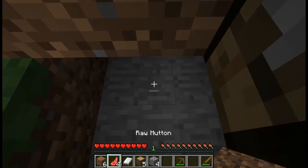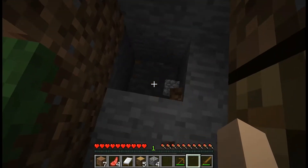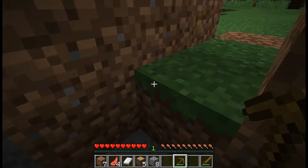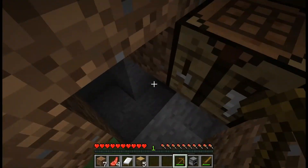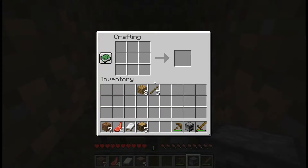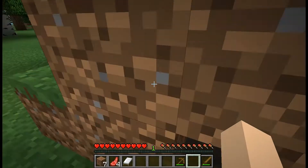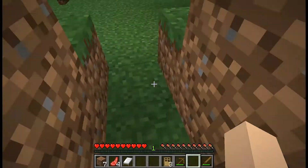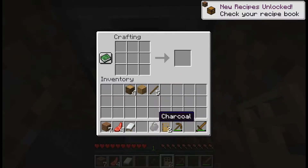The point of this is to get some stone so we can make a good old furnace before the sun sets. Go ahead and do that, then I'm gonna make a door — some oak doors. It's nice and homey in there, but now it's also kind of dark.